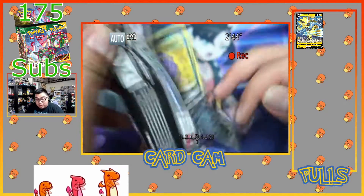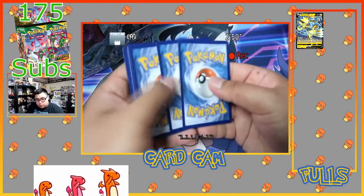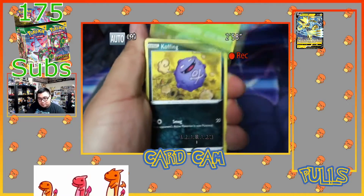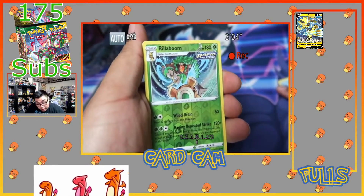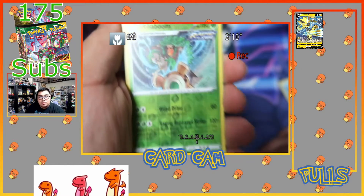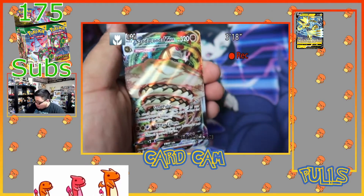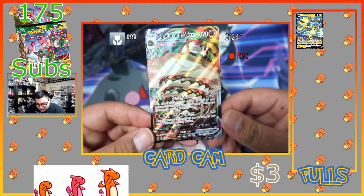This is a white code card, boys — this one should be a banger. Code card for you guys. It's a holographic Impidimp or something. Impidimp is in this set but I think she isn't holo — I could be wrong. Reverse holo rare Rillaboom — yo, that's sick! My boy is beating those drums, let's go! Reverse rare — you see the star at the bottom. And we get a Sandaconda Vmax! Let's go, first Vmax in the box, hopefully not the last.